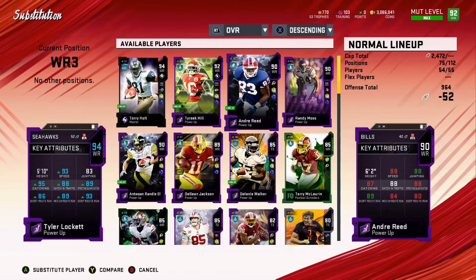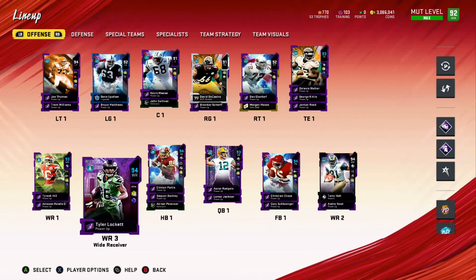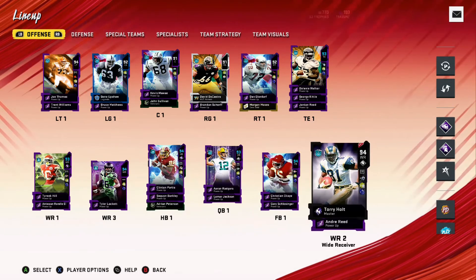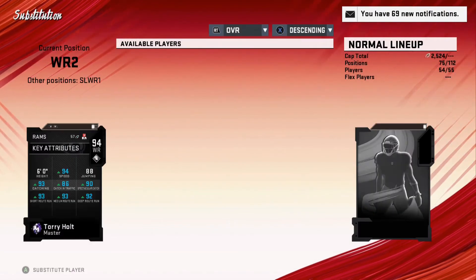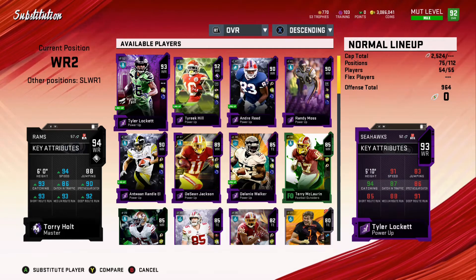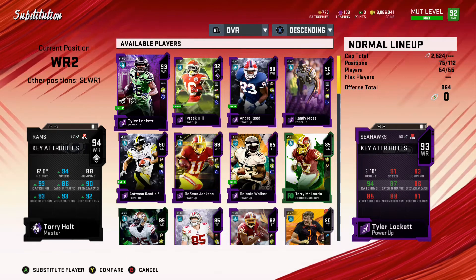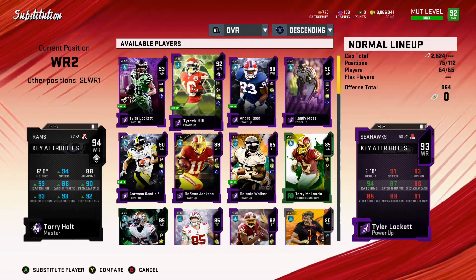Another wide receiver upgrade that I am excited about is Andre Reid. Recording this before Legends do come out but excited to actually have him probably as my third wide receiver and move Lockett down once again. For Torrey Holt, I do have him maxed out now that we have reached the top max level. With 94 speed and just that route running, it's absolutely tremendous. He's a perfect slot wide receiver.